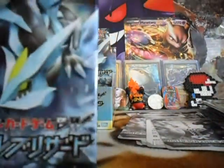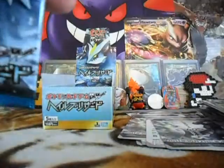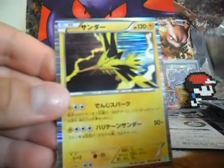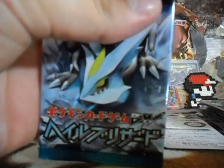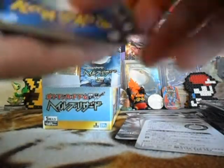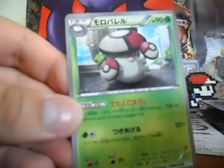I think that's one Full Art in every two boxes. My box is a Lucky Box! Sneasel, Roggenrola, Vanillite, Weavile, and Zapdos Holo. Awesome. And two packs left I think. Wigglytuff, Lampent, Curlia, Weavile, Amoonguss.